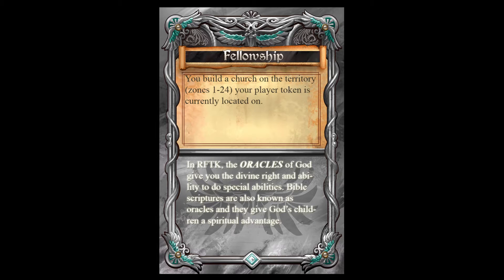Fellowship cards have 'fellowship' written on the top of them and are only played during the owner's own turn. These cards build churches on territories your player token is located on, and they can release other players from suffering by discarding two fellowship cards. Also, you can discard three fellowship cards to draw once from any one deck.